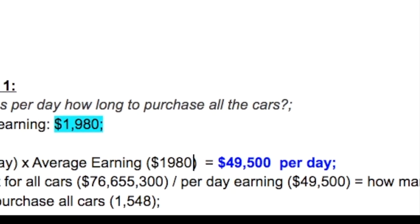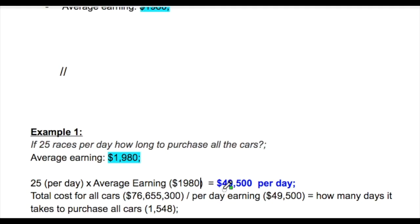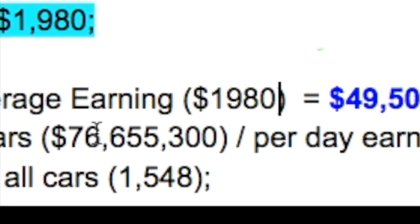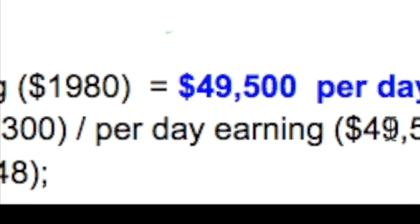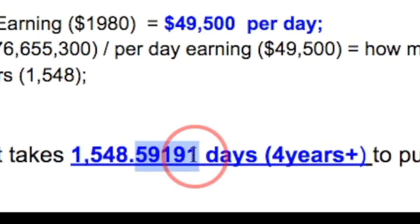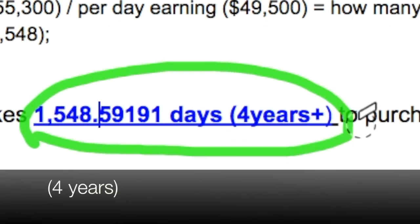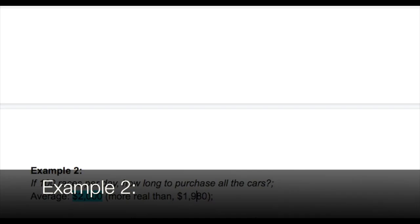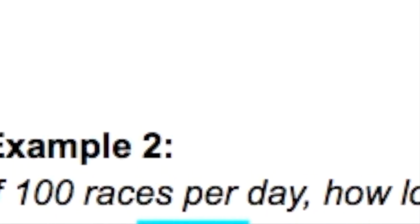That's how much you would make per day: $49,500. For the final step, we take the total cost divided by what you earn per day — so $76,655,300 divided by $49,500 — and that equals one thousand five hundred and forty-eight days. So if you did 25 races per day, it would take one thousand five hundred and forty-eight days to purchase all the cars.